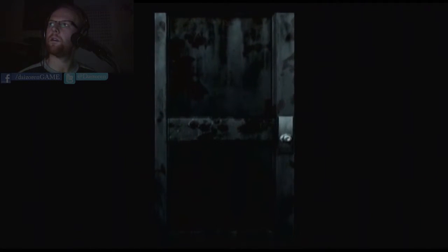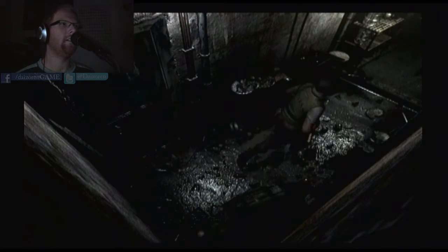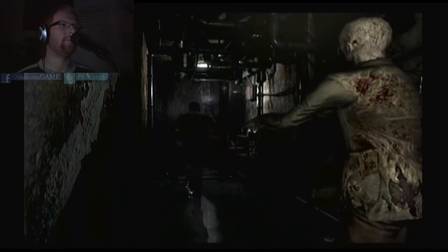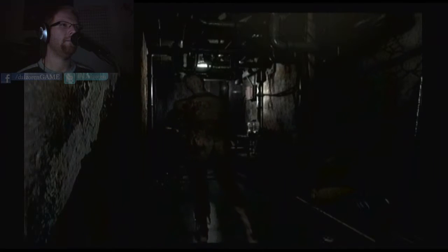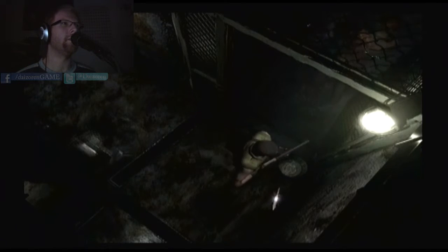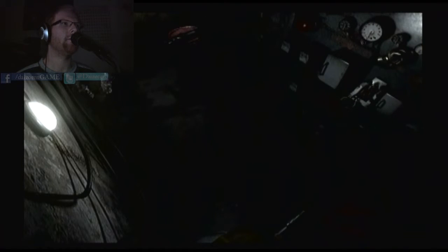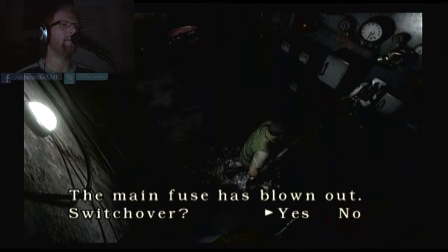Oh my god. Follow the corridor around and see if you can... That dead end — see if there's anything in the dead end. Oh boy. All right. Come here. Headshot. All right, there's a zombie over here too. Bro dodge. Okay, let's see what's over here. Power! The main fuse is blown out. Switch over.